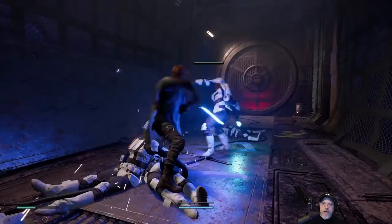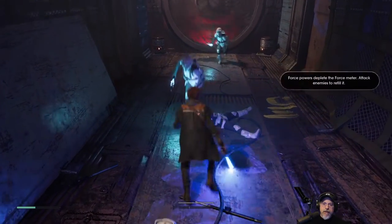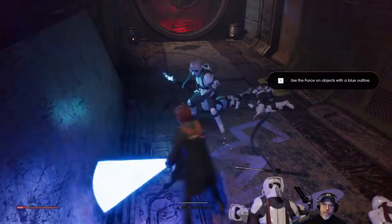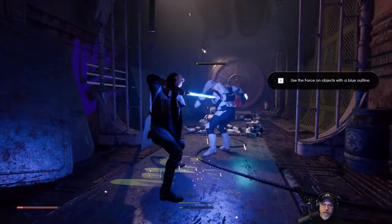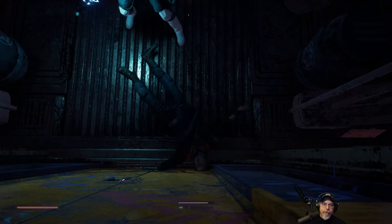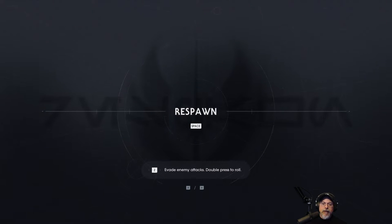Nice. Game prompt: 'One to slow an enemy.' Okay, let's see if we can parry this guy. Game prompt: 'Use the Force on the object with a blue outline.' 'I can't wait to tell my commanders.' I was too busy reading that, wasn't paying attention. So we've got to use Force on blue outlined objects. Game prompt: 'Z - evade enemy attacks. Double press to roll.' We'll have to remember that - it's below the S key.